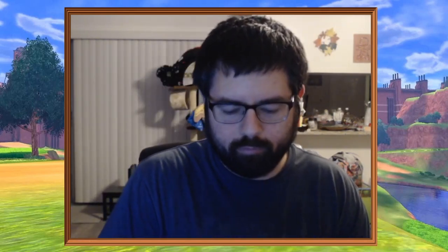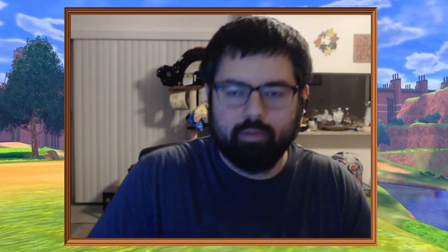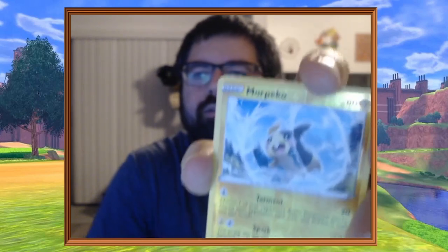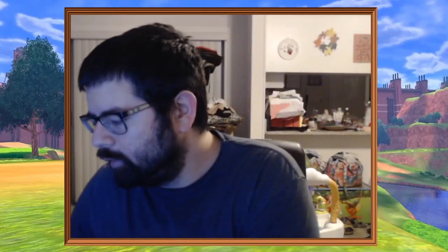We'll just bust through these real quick and see what kind of luck we've got. Pack one: we've got Metal Energy, Stun Tank, Morpeko, Capacious Bucket, Caterpie, Barboach, Arrokuda, Stufful, Lotad, Reverse Morpeko, and a Scizor. Nothing good so far.